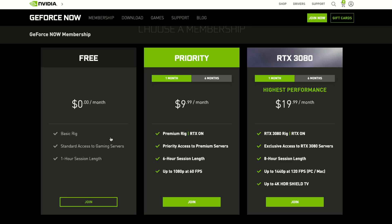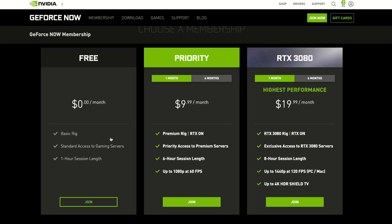With this new 3080 tier, there are three tiers of service to choose from on GeForce Now. They retained the free plan, which you can use for no cost at all. That gives you access to what they call their basic rig, which is based on an NVIDIA 1080 from two generations ago. Good enough for 1080p gaming, but they limit your sessions to one hour before you have to log off and log back in again, and it's also subject to availability.